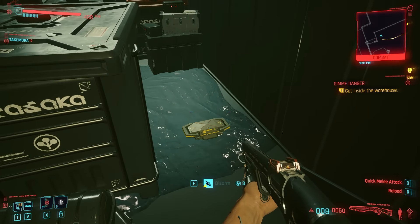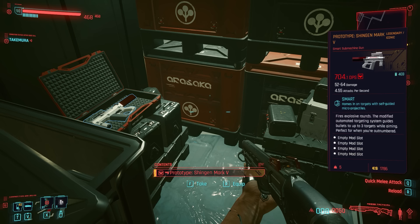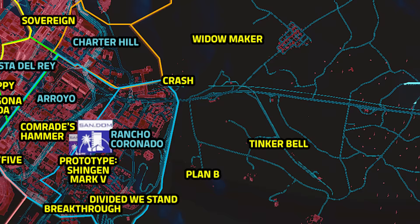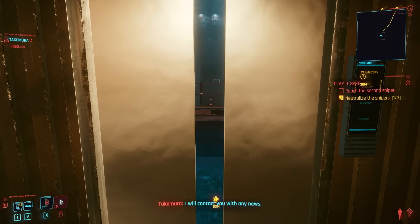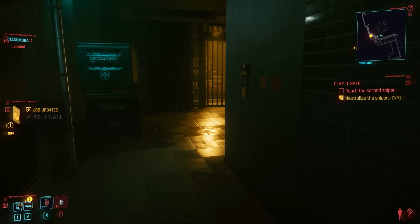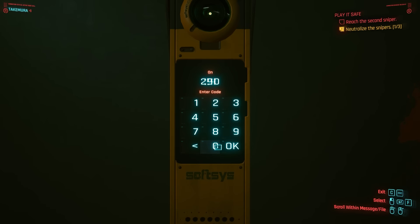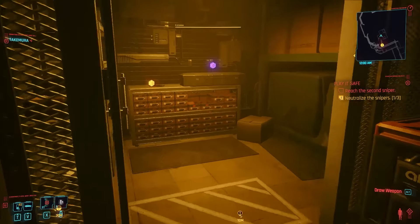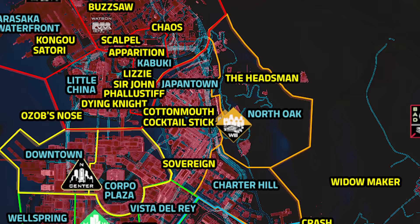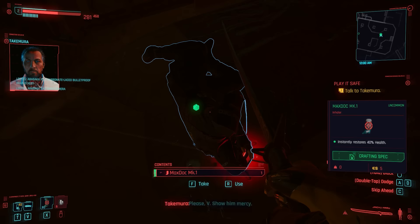In Takemura's main story quest Gimme Danger, the player tries to sneak into a warehouse in Arasaka Industrial Park. There are some containers near the entrance to the warehouse — in one of those containers is the next iconic weapon, Prototype Shingen Mark V. In the next main story quest, Play It Safe, on the way to the second sniper at the 21st level balcony, if you enter this room, you can see a hidden treasure behind the bars. The password to the treasure is 2906. And I think you can even hack it open if your tech attribute is high enough. We get the next iconic weapon, Ganjiro. Later in the quest, there will be a boss fight. After taking care of the boss, we get the Jinchumaru.